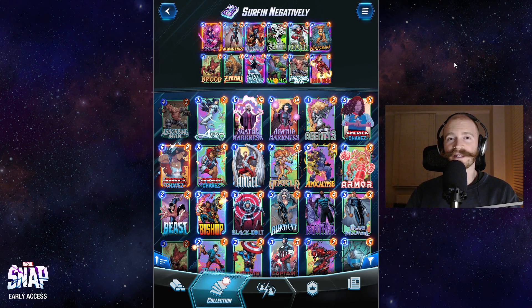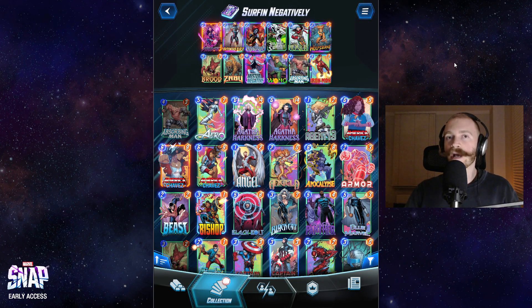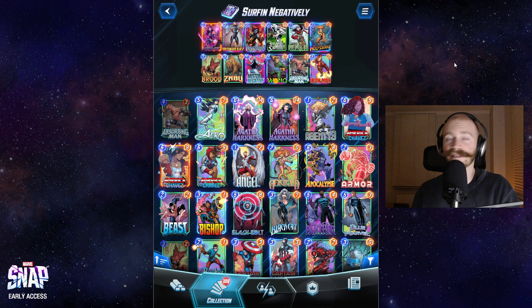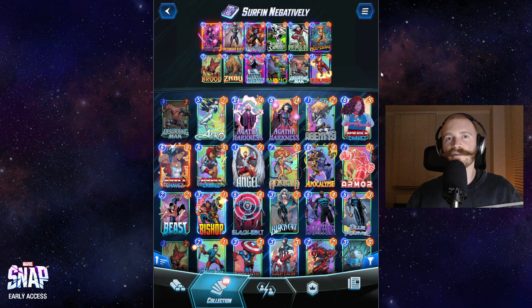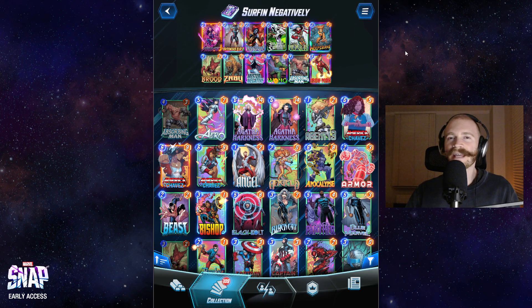This deck is already super fun and also pretty good at getting 8-cube victories while minimizing losses. Because this deck is very good at concealing its current power level, our opponent doesn't really know what we draw and how strong our cost-reverted Mr. Negative cards are. That allows us to snap very aggressively with a high likelihood of our opponent staying if we have a great hand, but also retreat easily for just 1 or 2 cubes in case our hand is a total brick. You can also tune this deck quite well according to the meta.